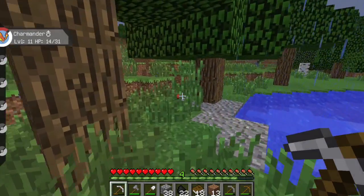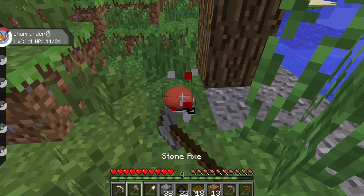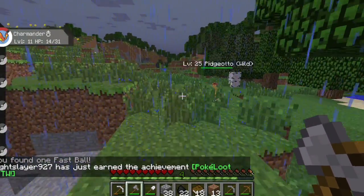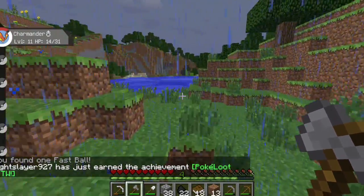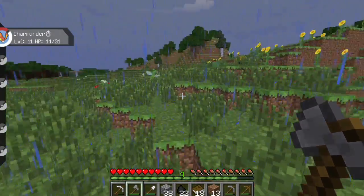I'm trying to find some apricorns right now. What's that — is that a Pokeball? I think that's like loot or something. Can I break it? Oh, I found a fastball! Cool — so I can actually catch a Pokemon right now! What should we do? I want to find a really good Pokemon to catch. That is a Gloom — I don't want to catch a Gloom, Glooms are ugly. That's a Scyther.